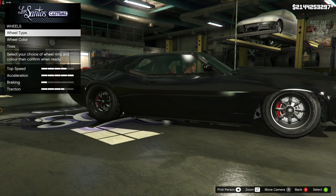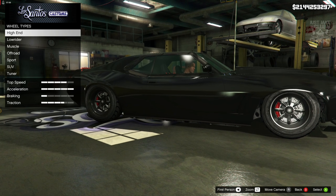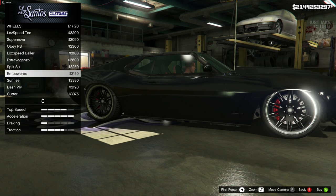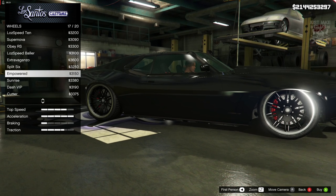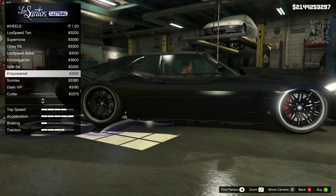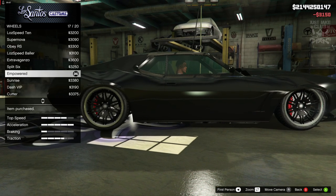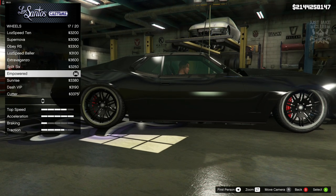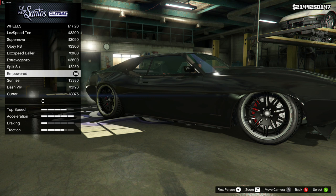Next we're going to the wheels — this is going to be tough because I haven't checked them yet so I'm looking for the first time. I've skipped through a few different categories and come back to the SUV category. I've found that the M-powered rims are probably the best ones to go with. I've looked through all the categories two or three times and I've always come back to these — I think they're the closest ones to the wheels in the movie.